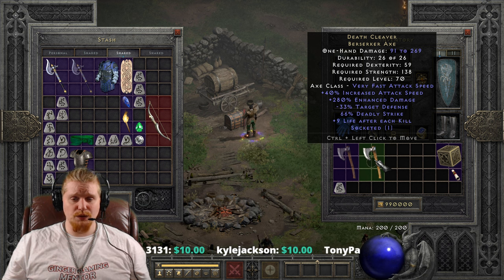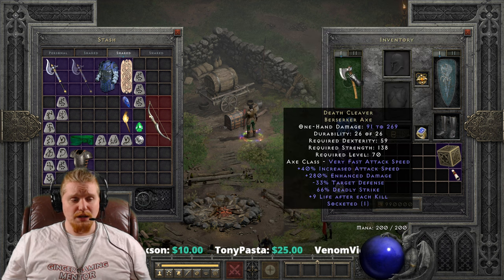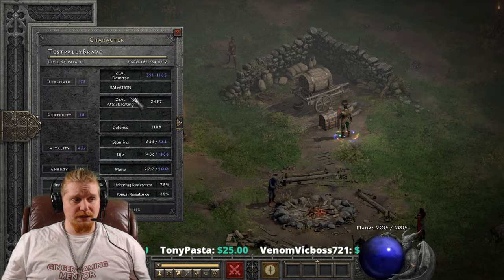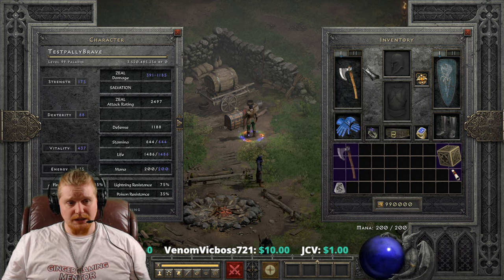We've got 280% enhanced damage, which varies between 230 to 280%. The negative 33% target's defense is very nice because when you actually use this weapon, you'll be able to hit monsters a lot easier — it reduces the amount of defense the monster has, which essentially means you require less attack rating to hit them.